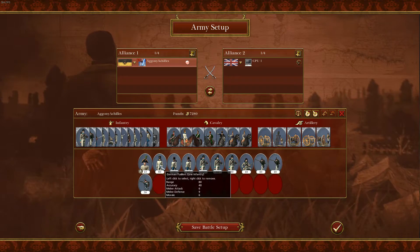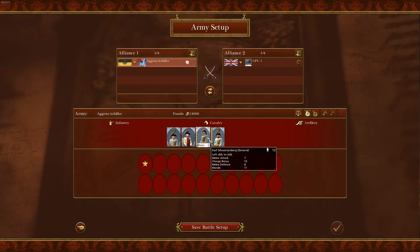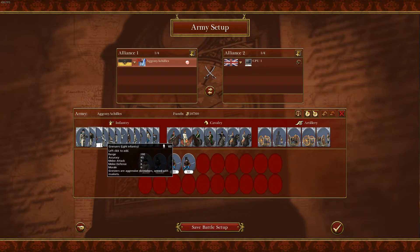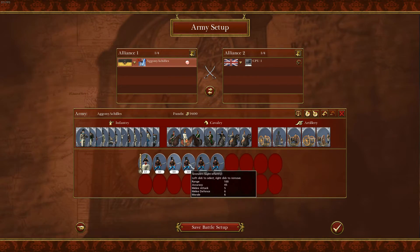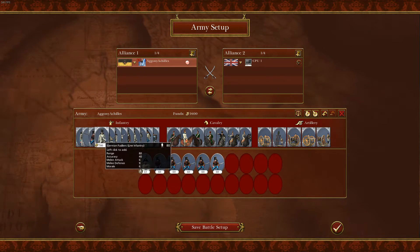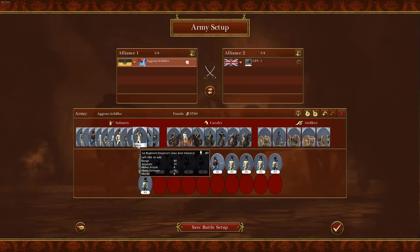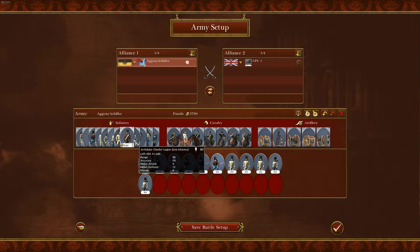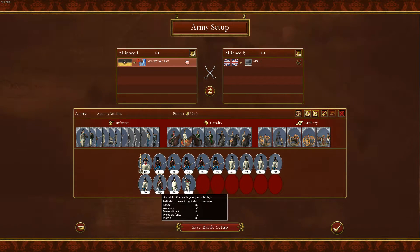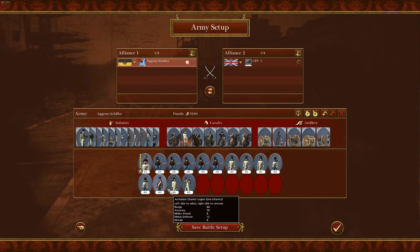The first one — my favorite build for Austria — is going with Archduke Charles. You pick 5 Grenzers, you take 3 German Fusiliers, 2 Hungarian Fusiliers, you pick the Archduke Charles Legion, the 47th Kazakh Regiment, and the 1st Regiment Emperor's Own. These are semi-elites, so they're not like foot guards or anything, but they can definitely hold their ground.